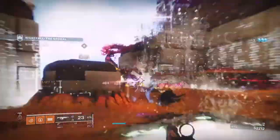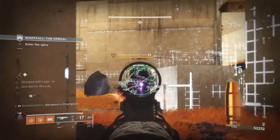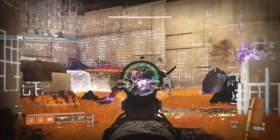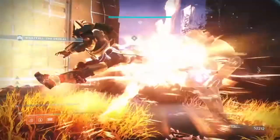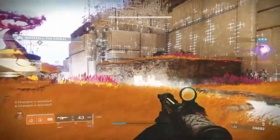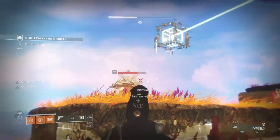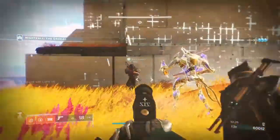I'll be using my sidearm as backup when things get heavy but also to weaken targets so I can activate my finisher more. This is important as we will be utilizing the Heavy Finisher mod a lot, so it may be wise to find a sidearm that follows that approach. I'd recommend a version that can roll with Vorpal Weapon for that 15% damage boost against bosses. To get this weapon, go to the Recaster at the Drifter and get the Dawn Focus Umbral Engram for a chance to net it.